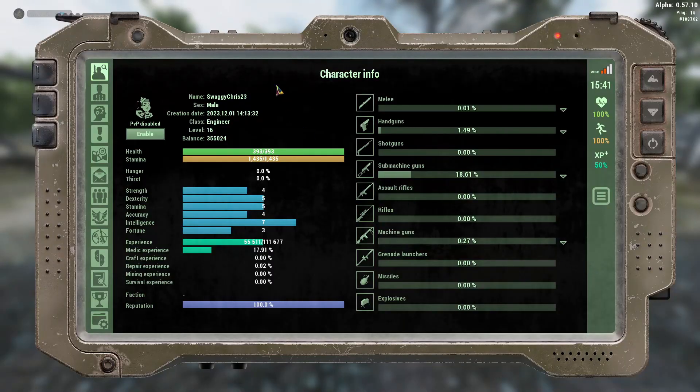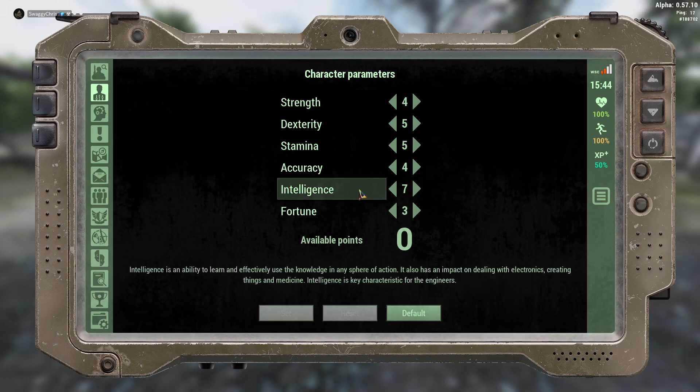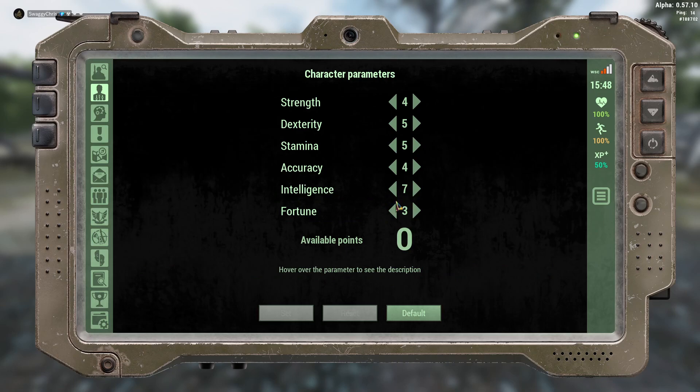If you press C, you go to character information and below at the top is character parameters. For character parameters, I chose intelligence because we are engineers. Intelligence is a key characteristic for engineers — you need that parameter. A lot of people asked me about fortune, whether it's better to put points there.